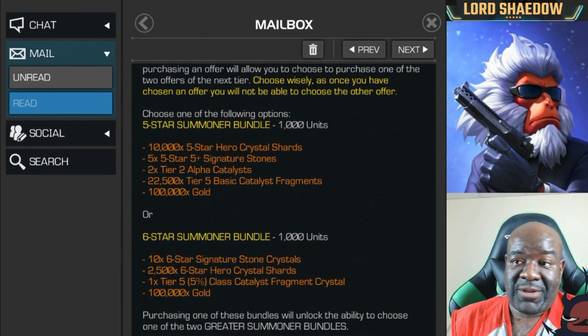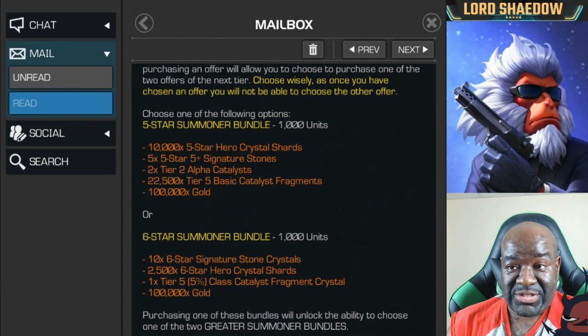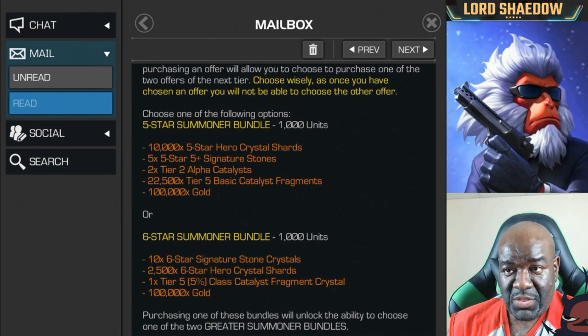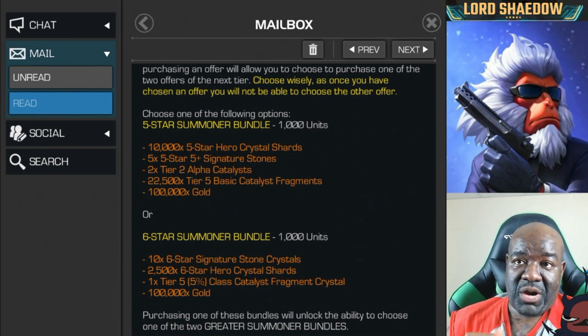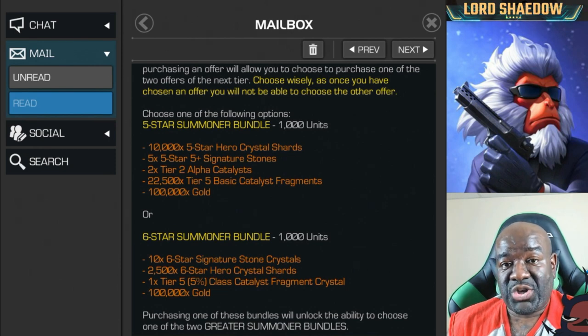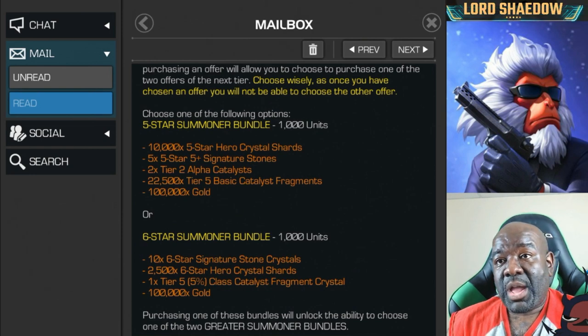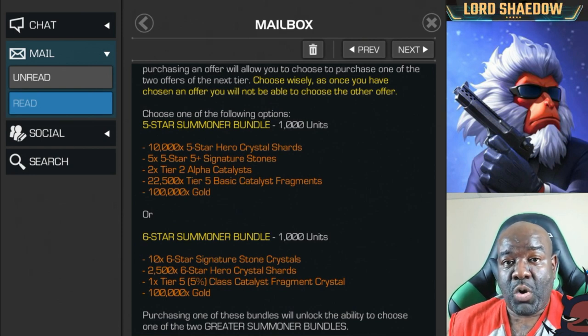I could get the six star bundle down here, but I don't know if I'm ready to transition over just yet. It gives me 2,500 six star hero crystal shards, and that tier five five percent class catalyst fragment is also good. If you are ready for six stars, that's the bundle you want. But there are still quite a few five stars I want that'll be easier to rank up and max out, so those six stones will come in very handy.